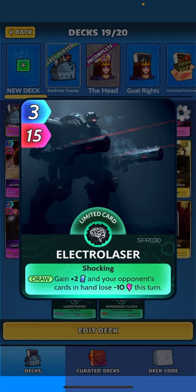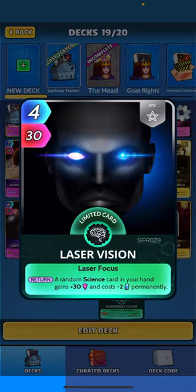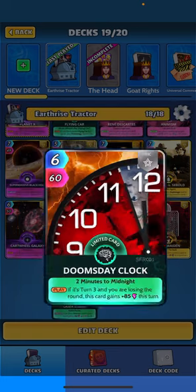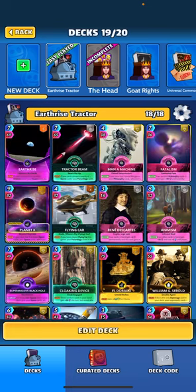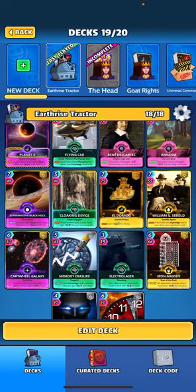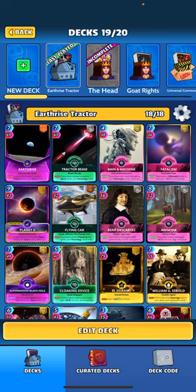Electro Laser: when drawn, gain two energy and your opponent's cards in hand lose 10 this turn. Laser Vision: when returned, a random science card in your hand gains 30 and costs minus two permanently. Doomsday Clock: when played, if it's turn three and you're losing the round, this card gains 85 on the turn. So those are our seven futurology cards.